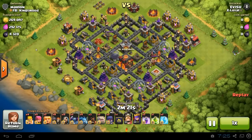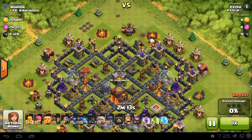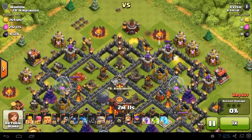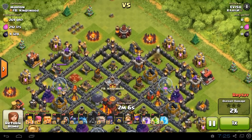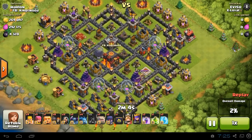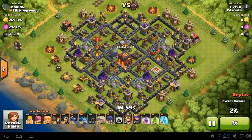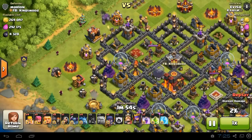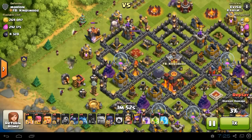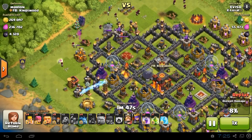He starts off with a giant and a few hogs to start luring the clan castle troops. Fortunately for him, there are none, so he can disregard that part of the attack. Now he's looking for an entry point and starts in the western corner with one golem and another golem to the top as well, with some wizards.